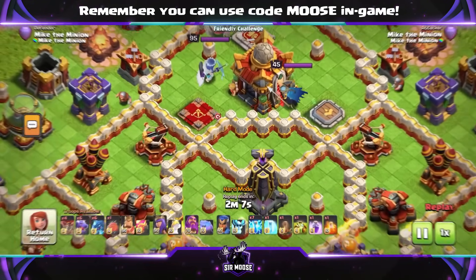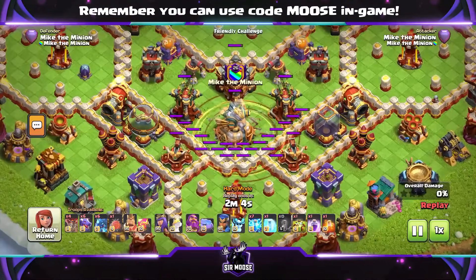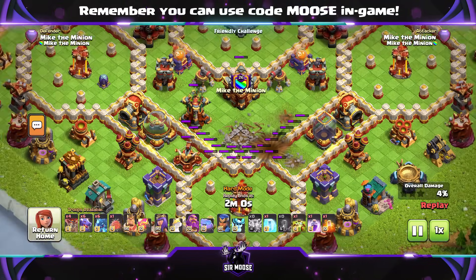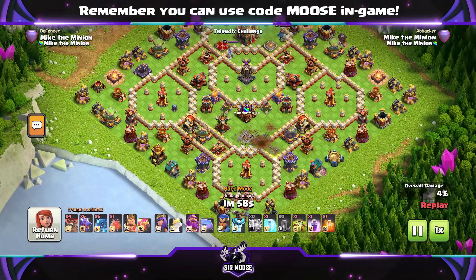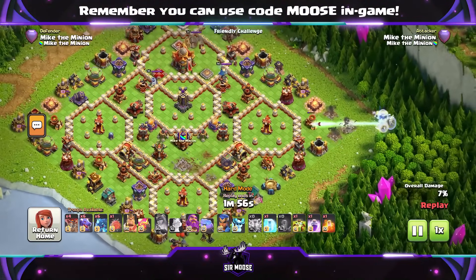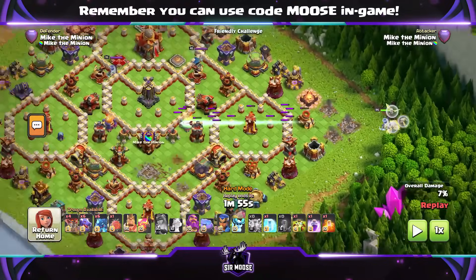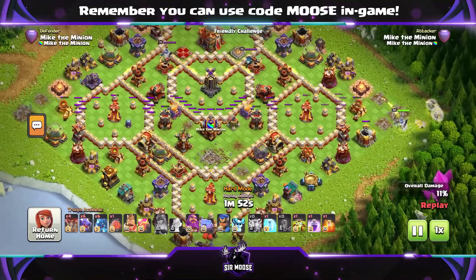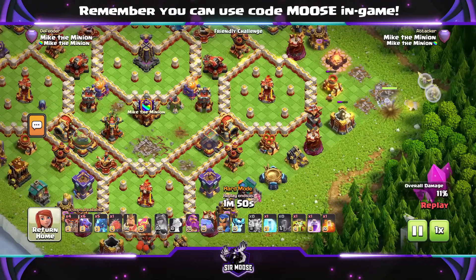After the balance changes are out — I'm not sure when they'll be — that's going to be my number one choice for the Royal Champion. To start off your attack, use the earthquake and lightning to take out a high value target. On this base we've gone for the eagle artillery. It depends on the base. Giant arrow from the right hand side — try and do some damage, take out some air sweepers and air defences. They're your number one choice.